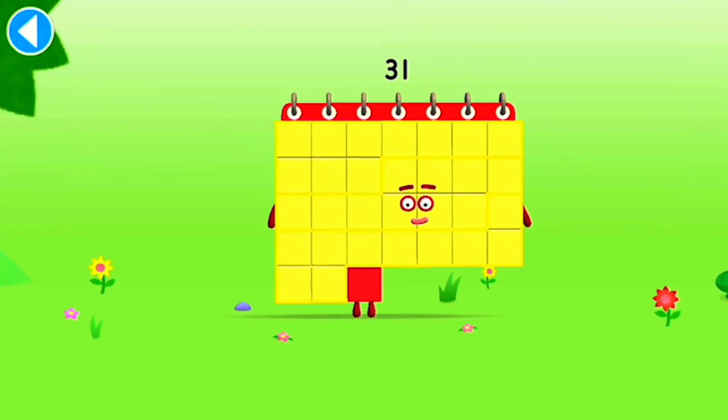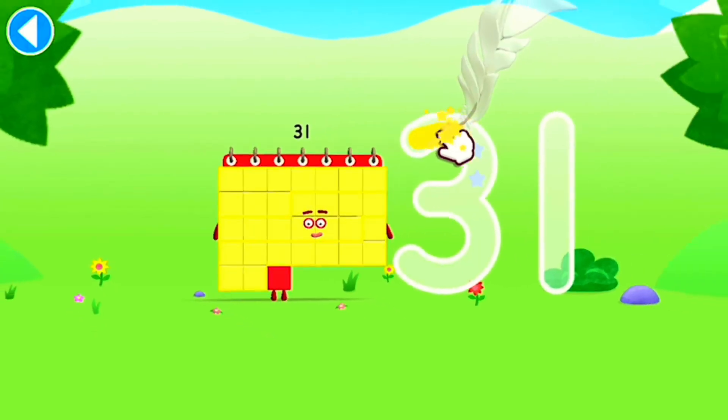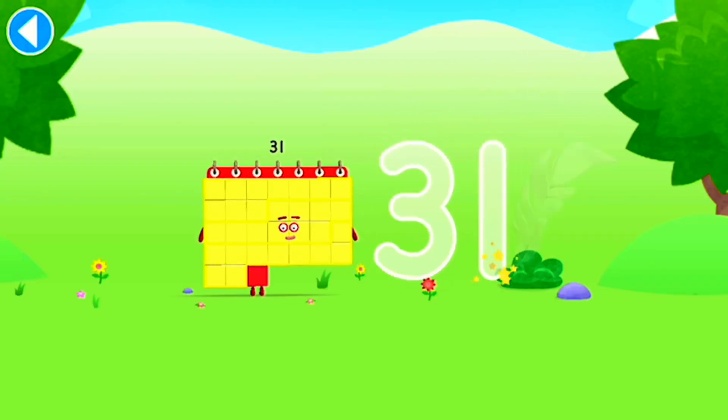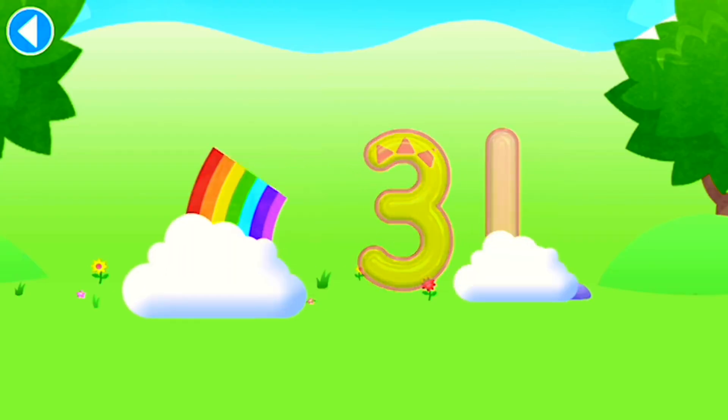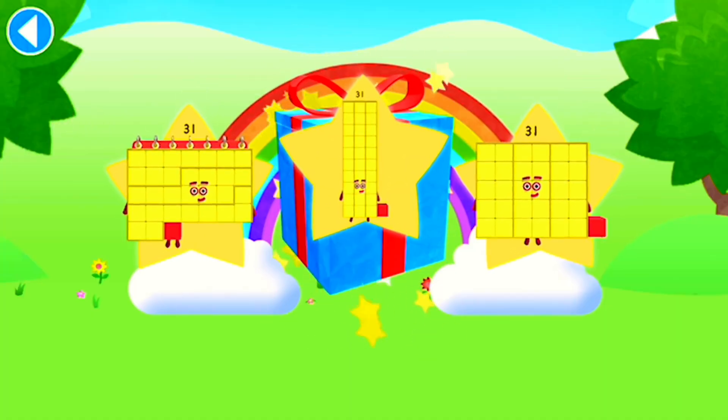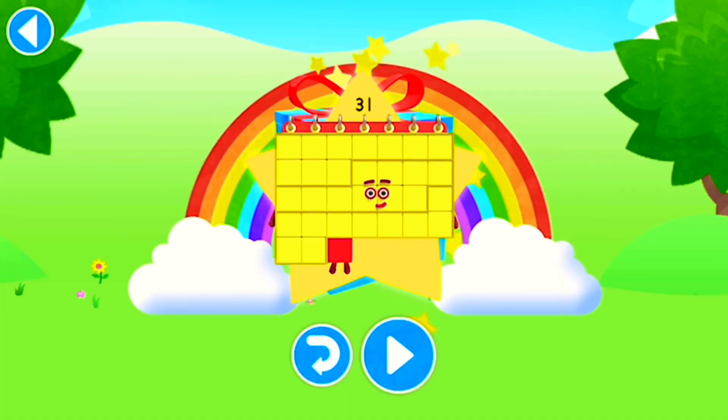This is number block 31. This number block is made up of 31 blocks. Oops! You're getting close to the edge! Yay! Well done! You've unlocked a sticker. Which sticker will you choose? Yay! Play again to unlock another sticker.